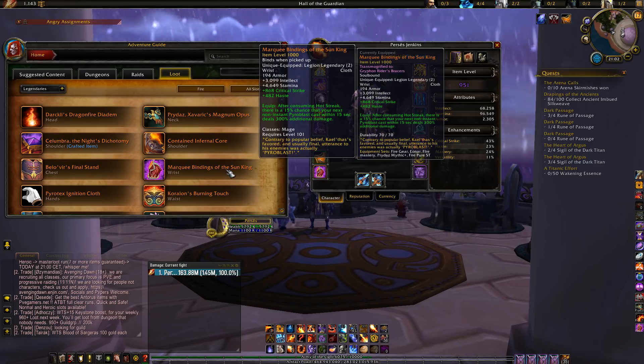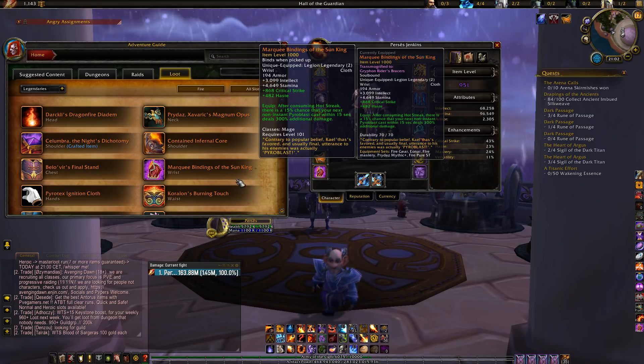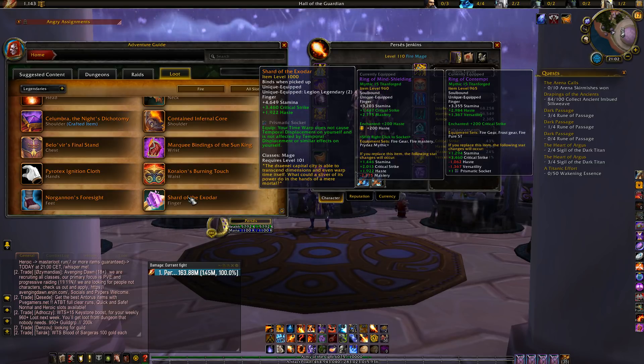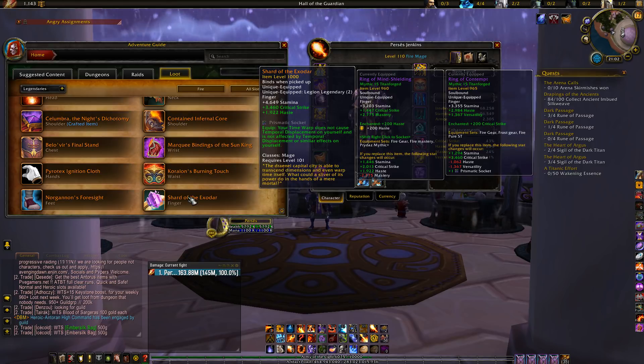Let's start with the legendaries that give you the most damage increase. The legendary Waste is really good, giving you a mini combustion — ideal for progress fights. Shard of the Exodar is also your number one pick with the bracers. But do be careful: there are some bosses in Antorus where Heroism/Bloodlust is used very late in the fight, so this makes the Shard less interesting.